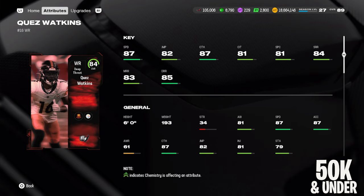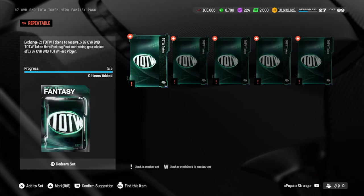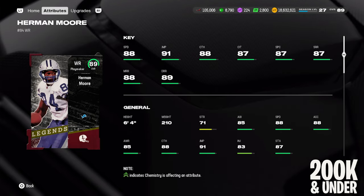The best option under 150,000 coins is the Darius Slayton Team of the Week card, going for about 132k on average. He's six foot one, 89 speed, 86 short route running, 84 mid, 89 deep, with only 82 catch. I would recommend not buying this card but earning it for free — play through your Team of the Week solos, earn TOTW tokens, and if you exchange five of them for the 87 overall BND fantasy pack, that Slayton card will be in there. 89 speed for five tokens is a pretty easy pickup for no-money-spent players.